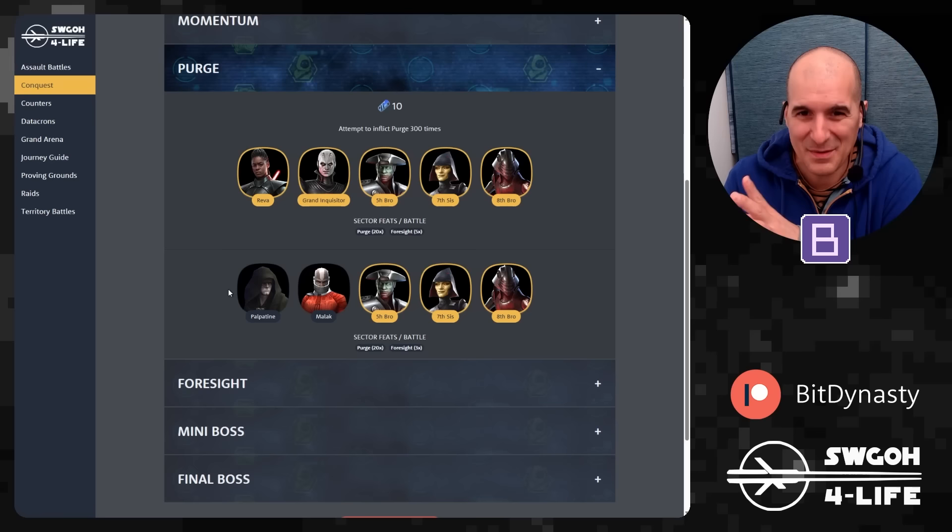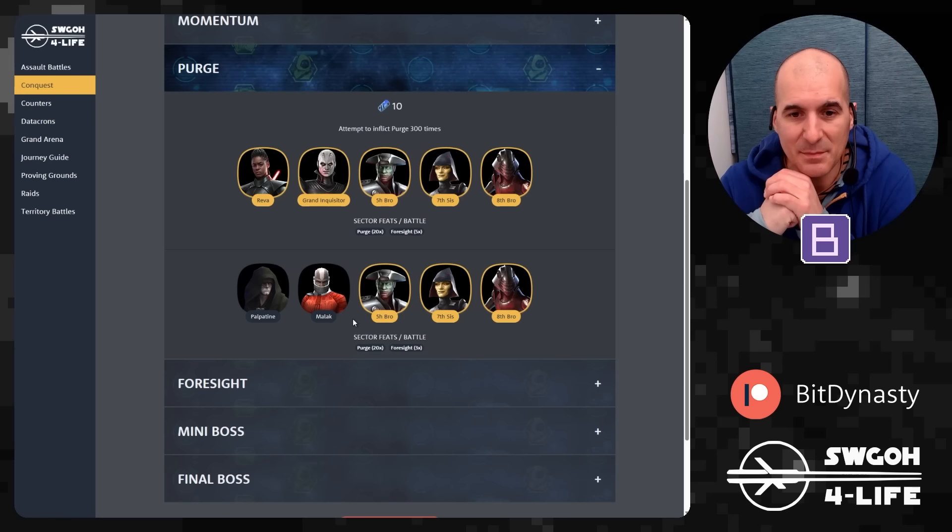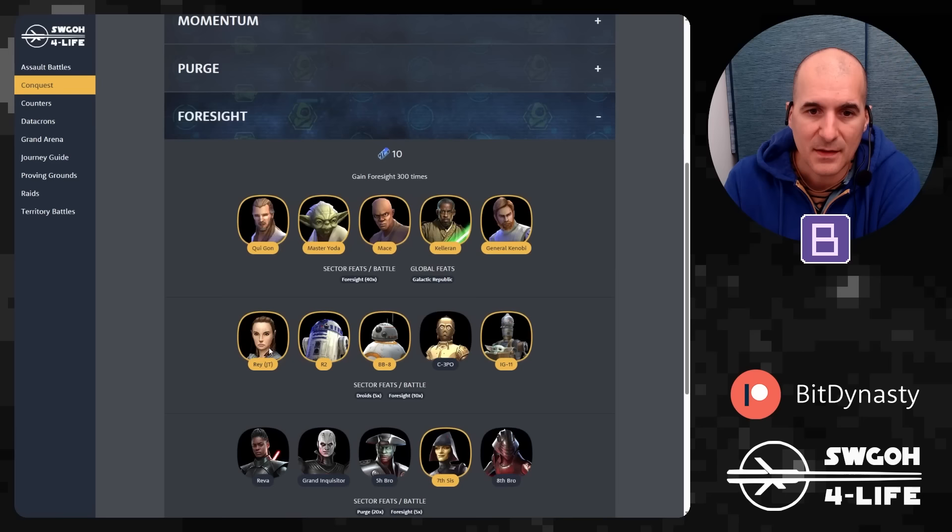For Purge, we're very familiar with it — it keeps coming back. We have to inflict it 300 times. If you have a full Inquisitor squad it'll be easy and straightforward. Otherwise, revert to the old cheese with Palpatine, Malak, and three Inquisitors.